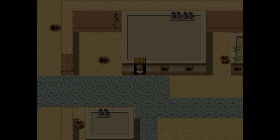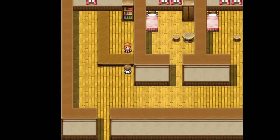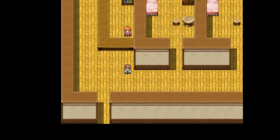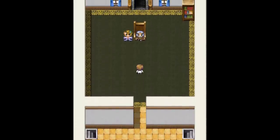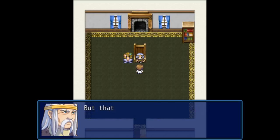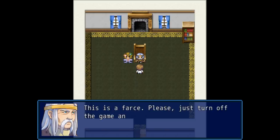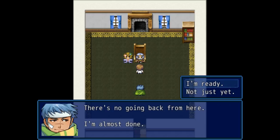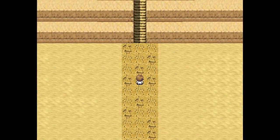This takes us back to town, where we return the journal to the innkeeper. She recognizes her husband's handwriting and says everything happens for a reason, and she'll be fine, but needs some time. Talking to the king, he says he's supposed to tell us about a dark force lurking in a nearby pyramid, but it isn't true — none of this is true, and we should just turn off the game and let him rest. Billy then shows up, tells the king to shut up, and explains that the last control room is in that pyramid. He asks if we're ready. We are.